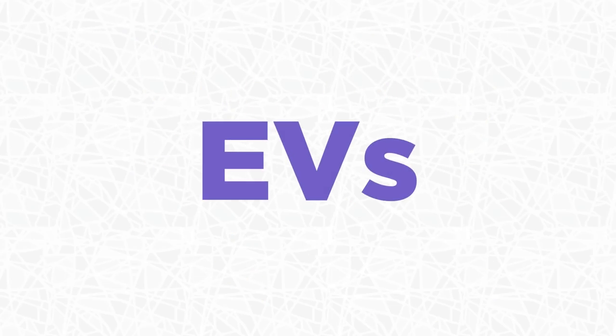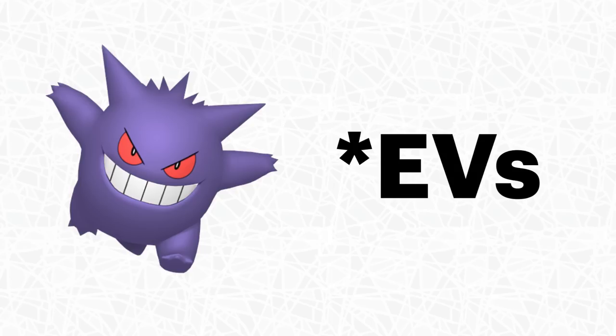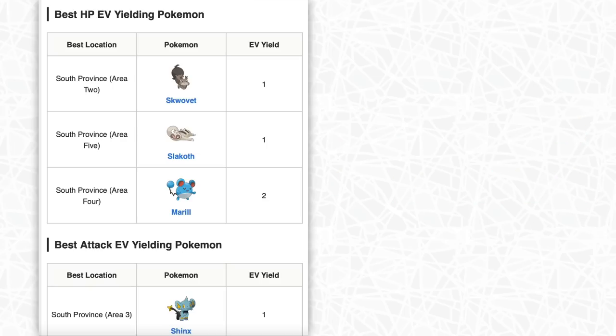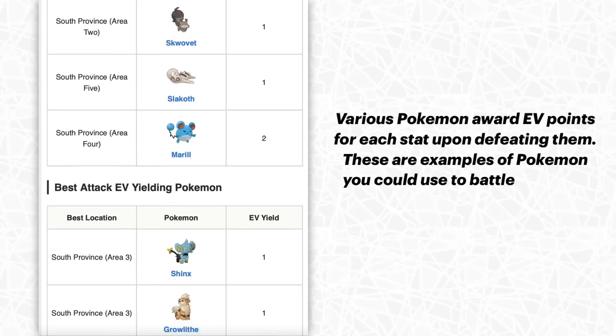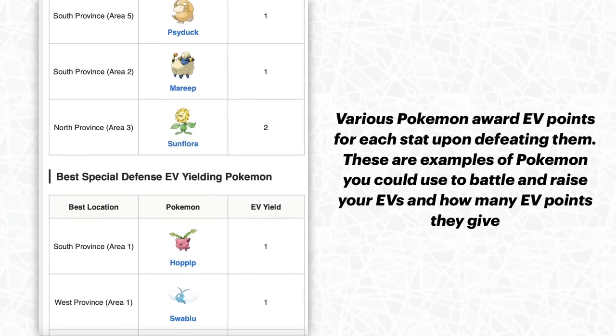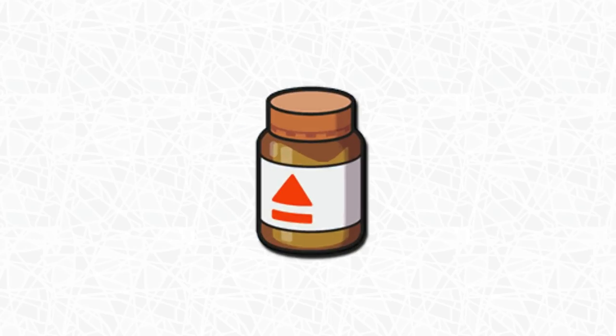EVs, on the other hand, are stat points you get to give to your Pokemon depending on how you train it. Every Pokemon gets about 510 EVs total, and depending on which Pokemon you make your Pokemon fight against, you'll get different types of EVs. For example, if you have a Gengar, you'll want to battle Pokemon that give Speed EVs to raise Gengar's speed and also Pokemon that give Special Attack EVs. Depending on how you EV train, you can make your Pokemon more tanky, bulky, or offensive. Items like Carbos and Protein are also used for raising EVs — a bottle of Protein raises Attack EVs.